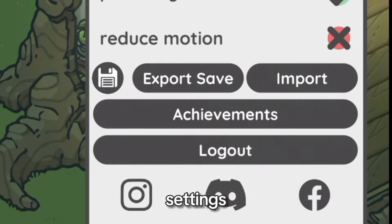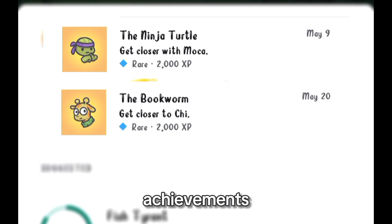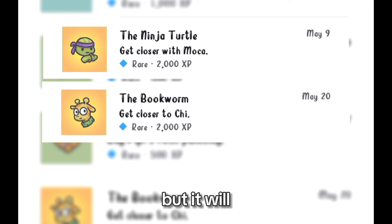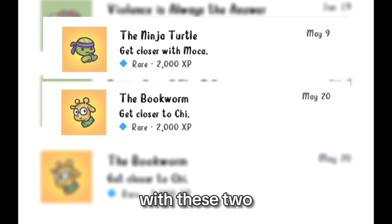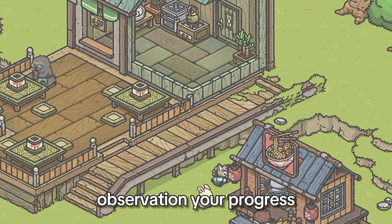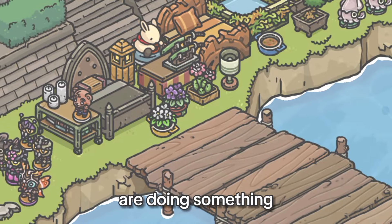Go to Settings, then Achievements, then find these two achievements. I already accomplished it, but it will tell you how close your friendship is with these two. In my case, I was able to decorate their home when I reached their gauge to 50 to 60 percent. Your progress will be faster if you talk to them in different locations and if they are doing something new.